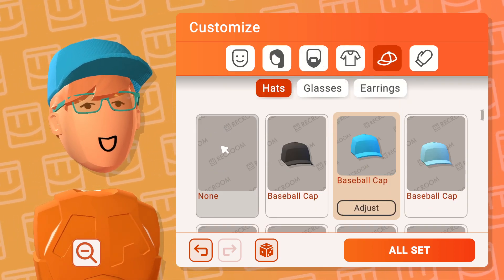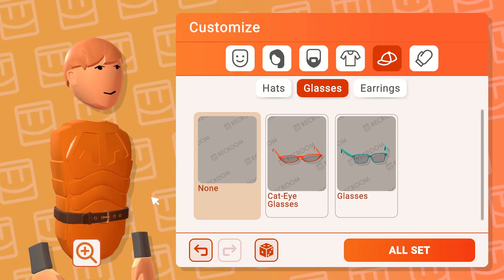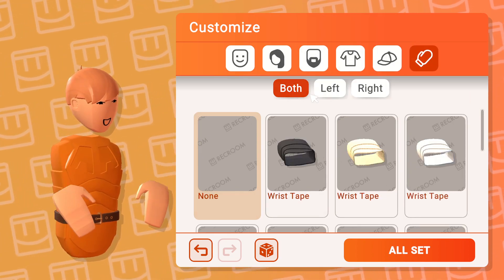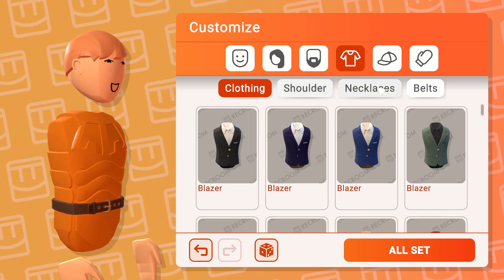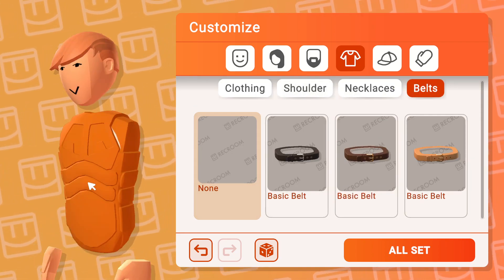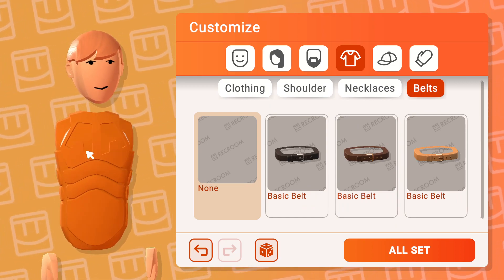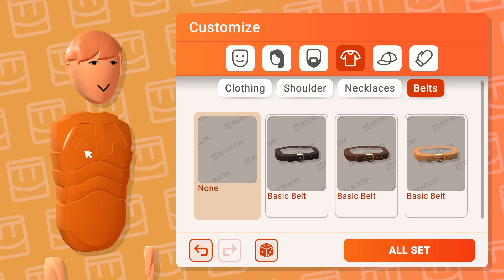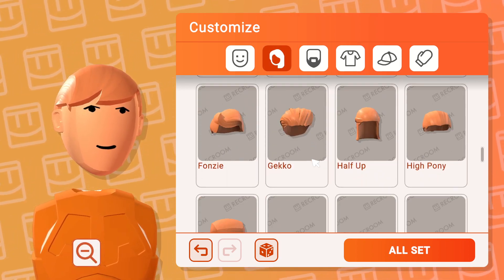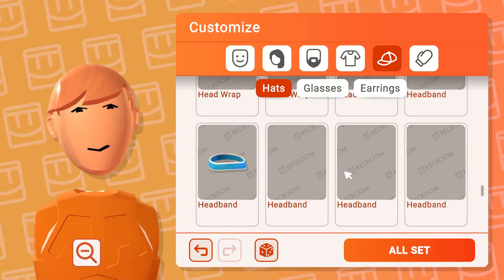Unequip all this — hat, glasses, need your name and stuff. Shields, gloves, and then belts. Okay, you can see here orange raw data. You can also do this with the raw data hat.